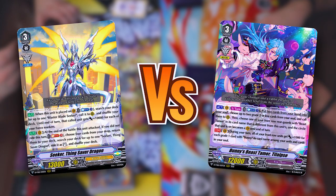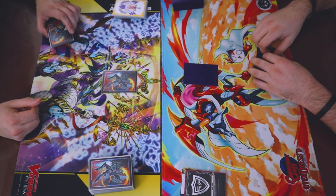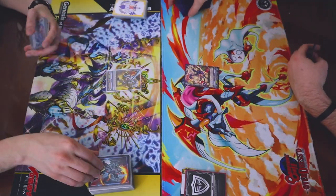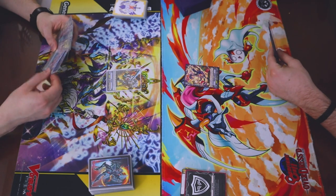Odd or even? Odd. Please? I believe the symbol is a 6. Vanguard. You said odd, right? I did, yes. Someone in the comments said even! I don't care.